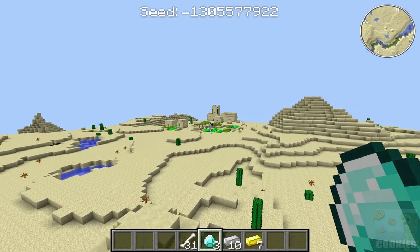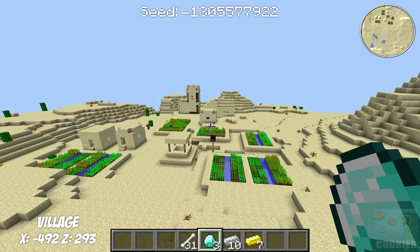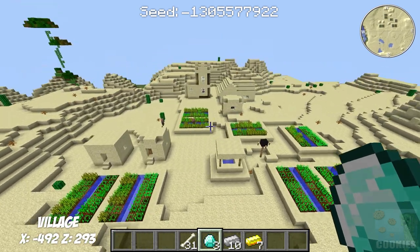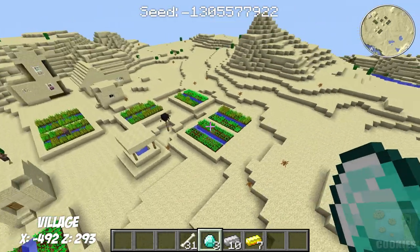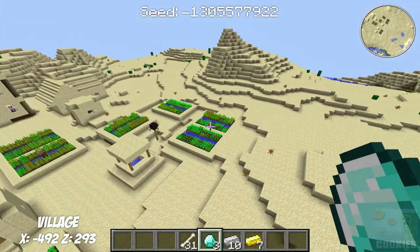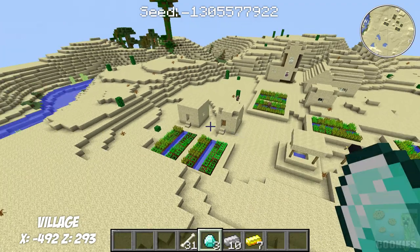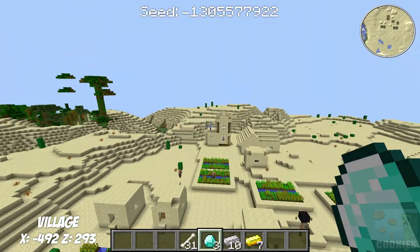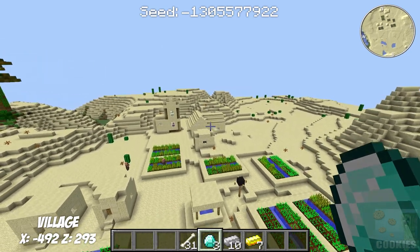Next we're going to fly over to our desert village — the sandstone village. Sadly it does not have a blacksmith, but I do really like this one. The reason is it's pretty much like a farming village. You can see that we have farms everywhere throughout the village. We have little huts for each farm and a well in the very middle, and then our little housing over there with the church.